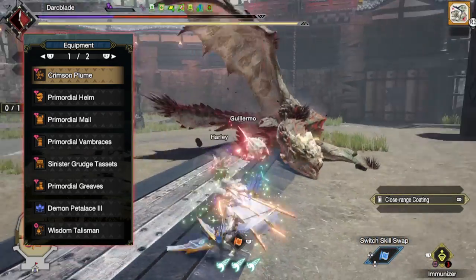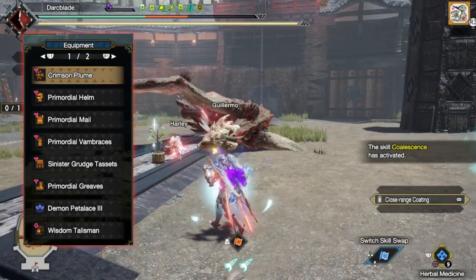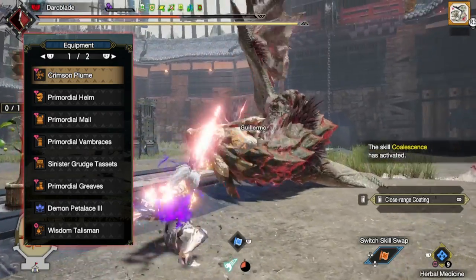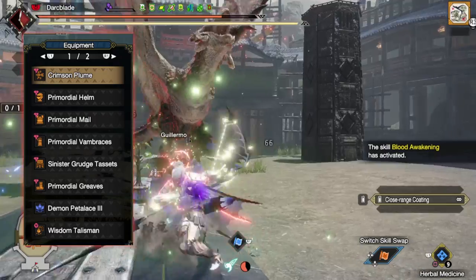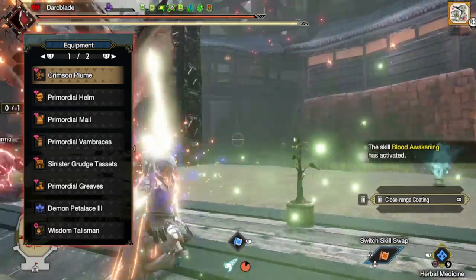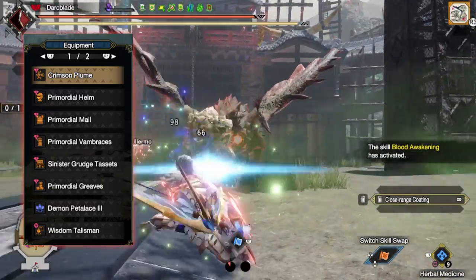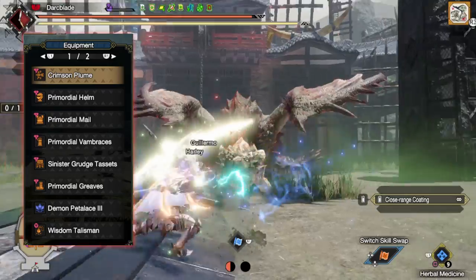For your Petalace, as we are damage focused and have the Berserk skill, I'd recommend the Demon Petalace for extra DPS. And then for your Talisman, this is where things get tricky and there's a big caveat to this build: you need a Talisman with Berserk level 2 attached to it. This is by far the hardest aspect to achieve with this build. But if you're able to get Berserk at level 2 coupled with some decoration slots, you should be able to craft something similar to what is shown here, and you may even be able to get a better build if you're lucky enough.